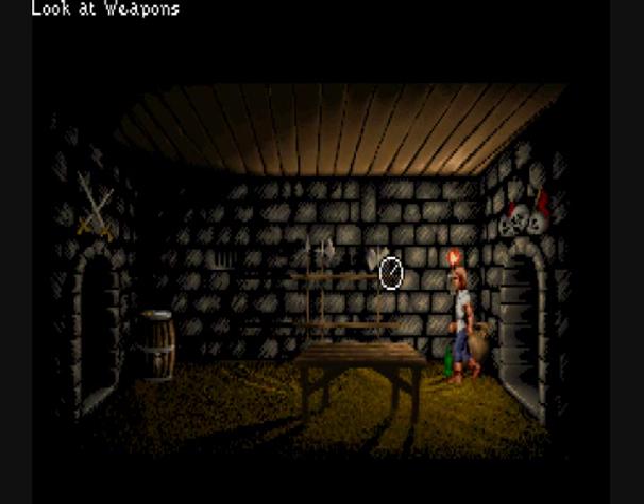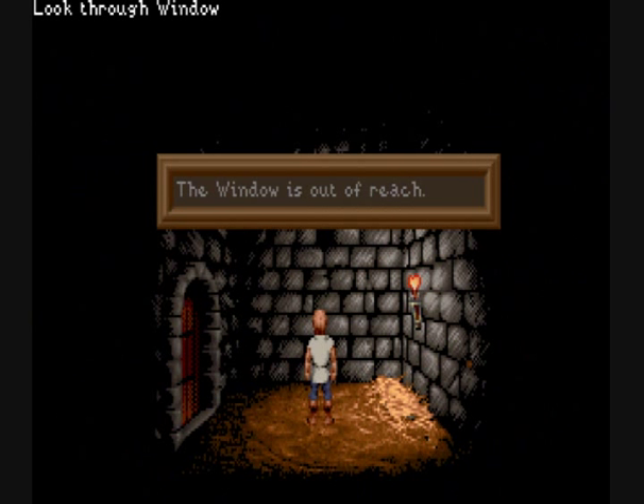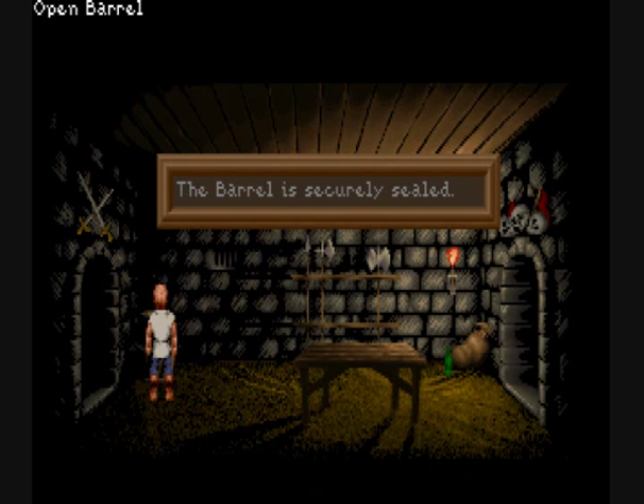How about a weapon? Let's try to grab one of those. There's a nice halberd — nope, there's no way to get it. How about we look through this one? No, it's out of reach. Let's open this barrel. No, it's securely sealed.